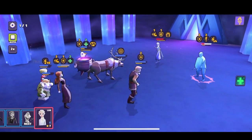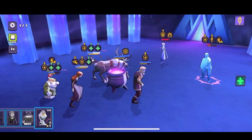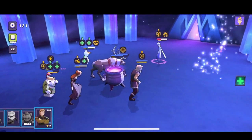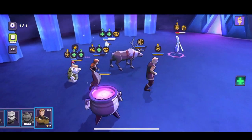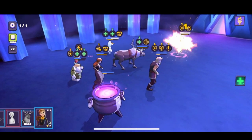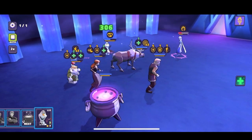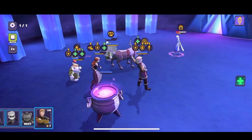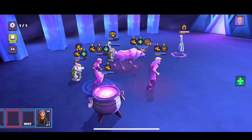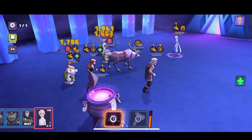One thing about the AI with Sven is that he's always going to use his special because it's on a zero turn cooldown — he's never going to take a normal turn. So any buffs he has that he could have attacked with, he's going to lose. His only real contribution with the AI is if he assists, and he only assists on a basic. So if Kristoff is doing a bunch of his moves because his cooldown is so low, then Sven is not going to assist. I definitely see some limitations with the AI on him right now.